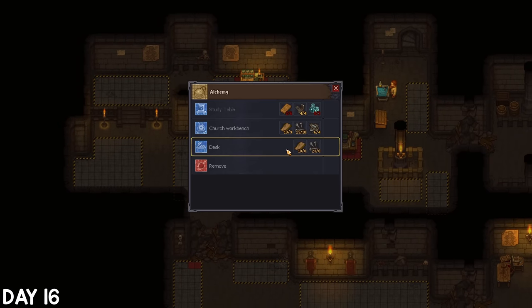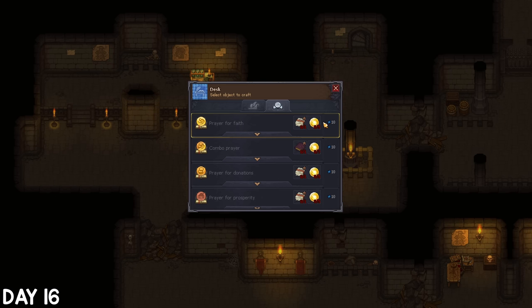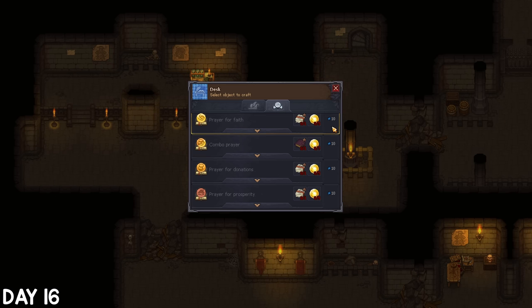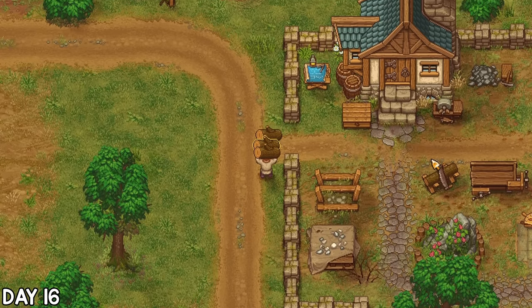On day 16 I built the writing desk in my church basement, which is where I'll be creating our new prayer. The main thing I'm missing is the pen and ink, so I'll have to sort it later. For today I just gathered more materials towards improving the church. On day 17 I added my first decorations to the church, but needed more planks to build stuff and ran out of energy, so I slept away most of the day.